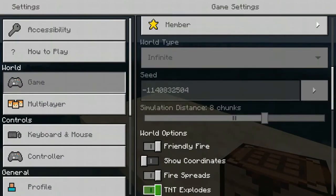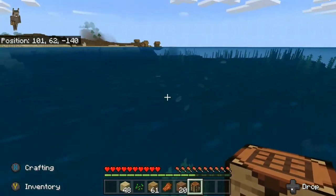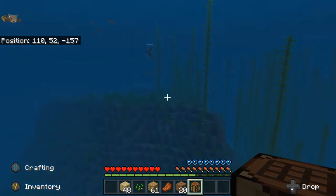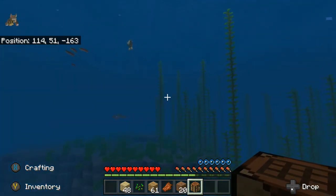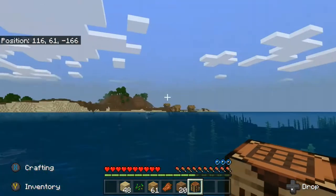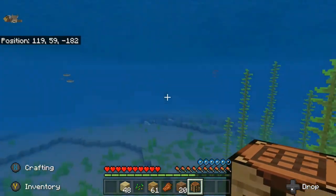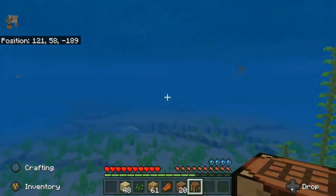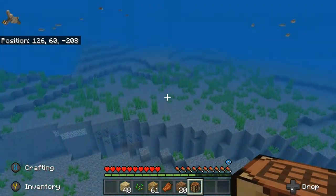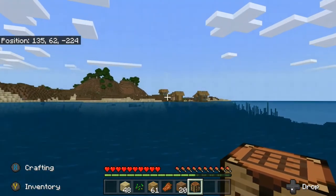Oh my gosh, I see a dolphin — come here dolphin! Alright, coordinates are on. Make sure you don't look around in the ocean. Wow, this is beautiful! Oh my gosh, I need air — oh come on, it's abandoned. It goes to level 32. I'm drowning — the abandoned village!